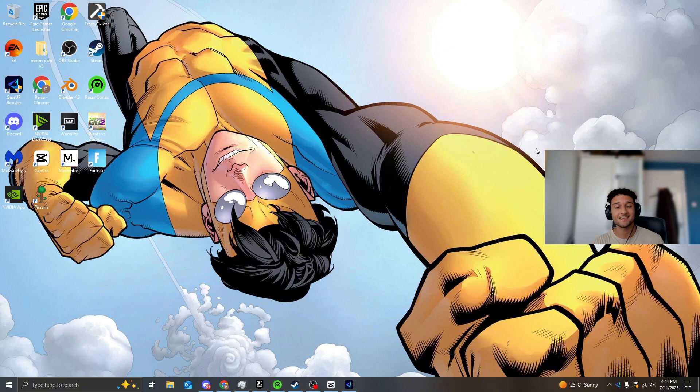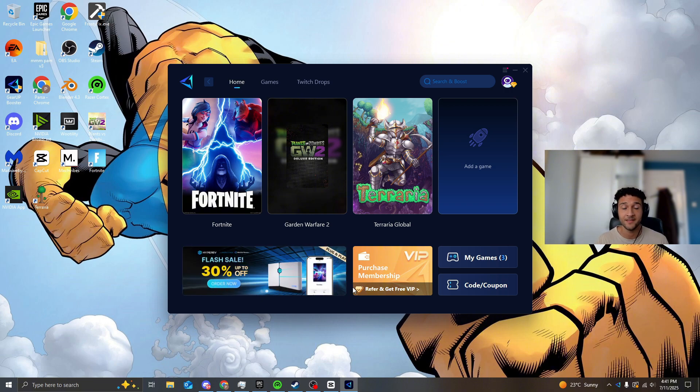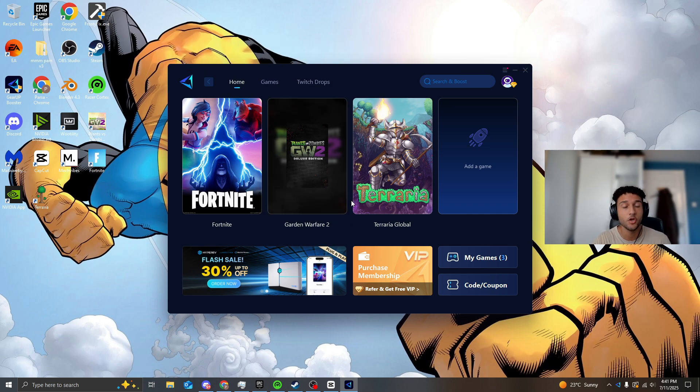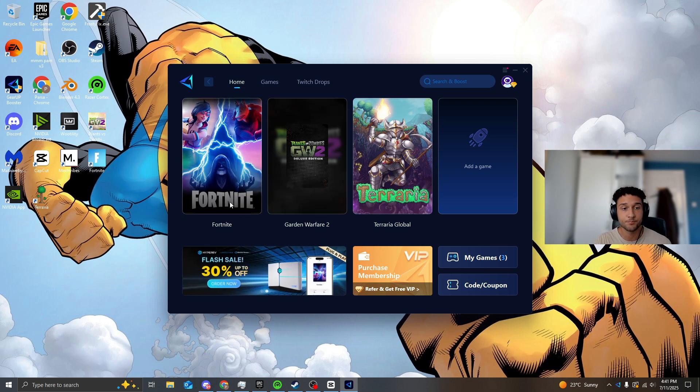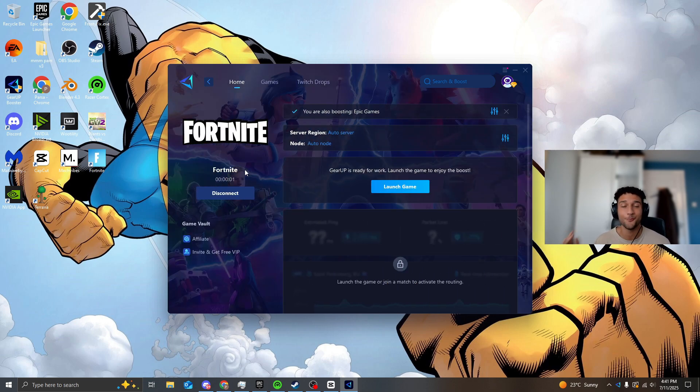Before the next tweak, I want to tell you how to get zero ping in every game you play. Gear Up does exactly that, and there is a free trial so you don't have to pay a penny. Head to the description, press the Gear Up link, and if you have high ping, open the app, press boost on any game — Valorant, COD, Fortnite, CS2 — and it finds the best servers and DNS to connect you to, lowering your ping. It's completely free, so why not give it a go?